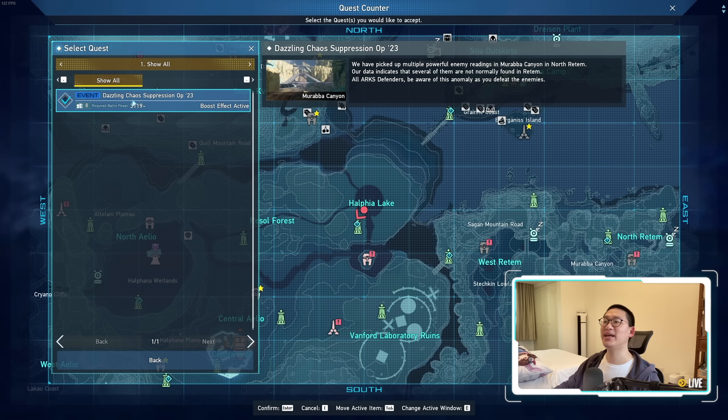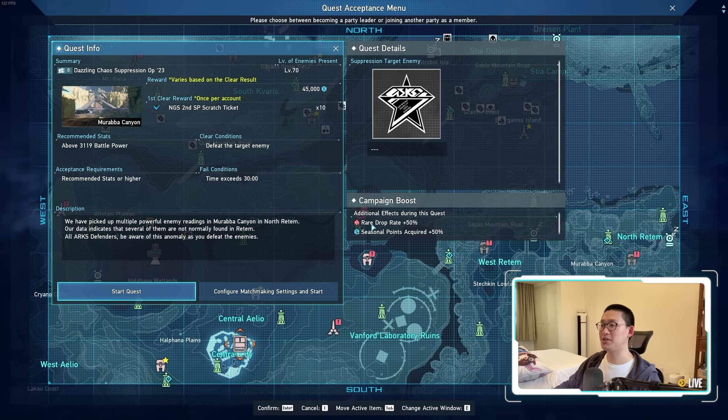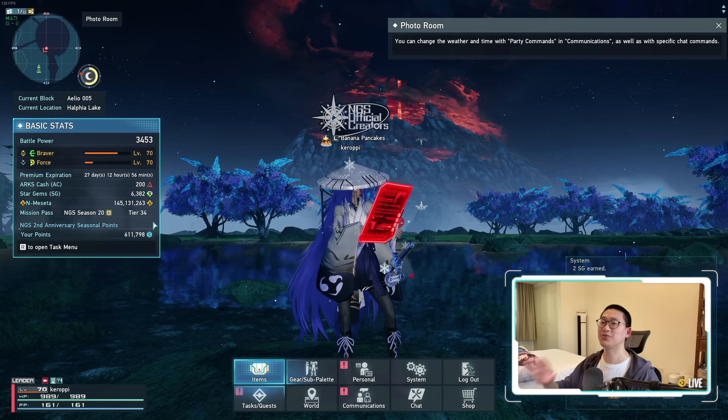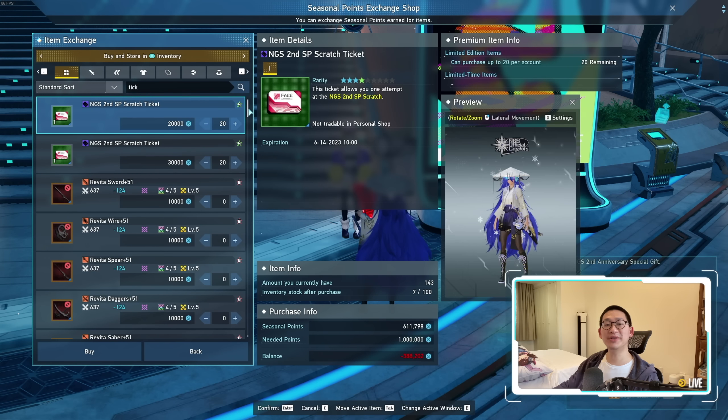The next thing I want to talk about is the Dazzling Chaos Suppression Operation 2023. There is currently a boost effect active for it — rare drop rate plus 50% as well as seasonal points acquired plus 50%. I personally will be spamming this limited time quest for the next two days. The reason for this is because I want to buy out the entire event shop.